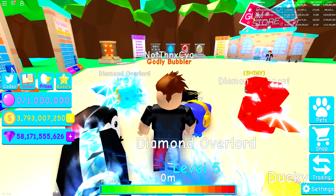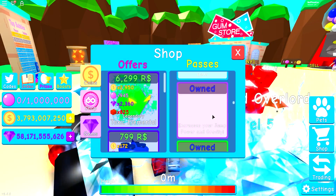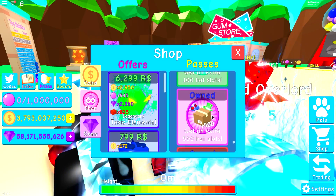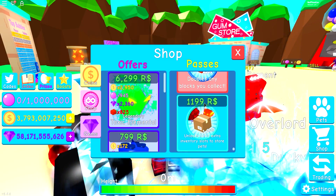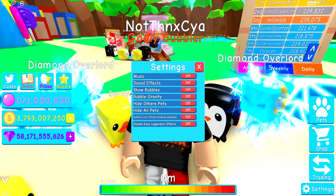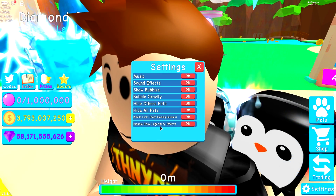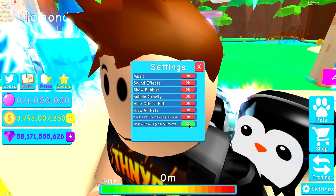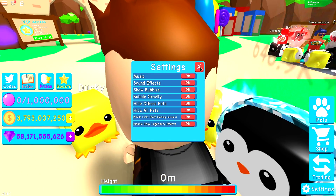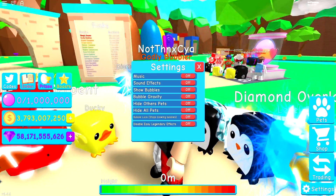In terms of some other changes, apparently there's a new game pass for like a thousand pet slots or something. But I'm fairly happy just emptying it every 700. The only other change which I think is actually amazing for me anyway is this lower one here which says Disable Easy Legendary Effects. I thought it was the sound effects but it's not - I guess it's the particle effects.